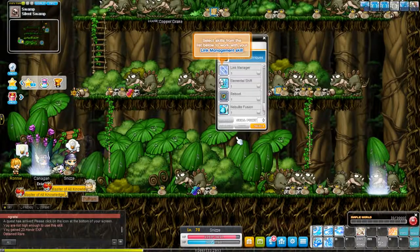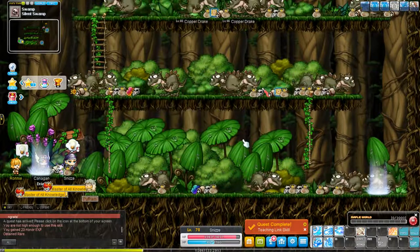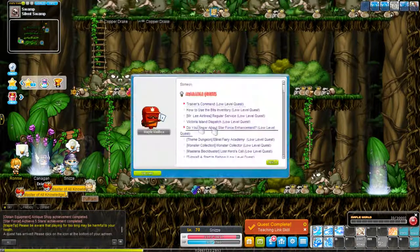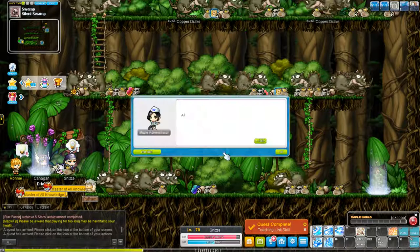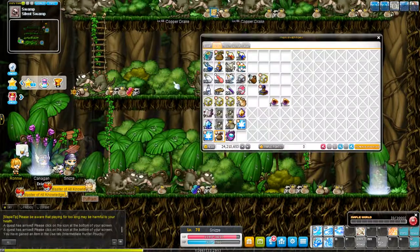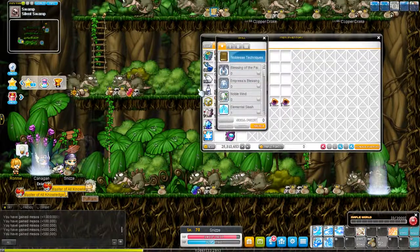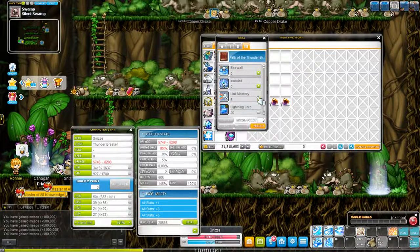Something I should have touched on at levels 30, 50, and now level 70 — there is something called Inner Ability. Much like the potential system, Inner Ability has three lines of stats. They can give you multiple things: boss damage, attack, magic attack, straight stat, health, defense, mana — you name it. Each line has to be unique, meaning you can't have two lines giving crit. However, stat is the only one allowed to have duplicates.